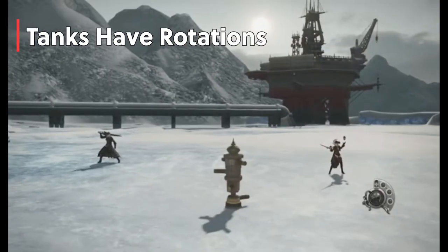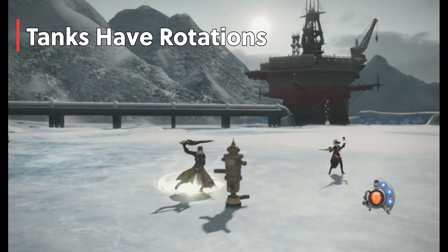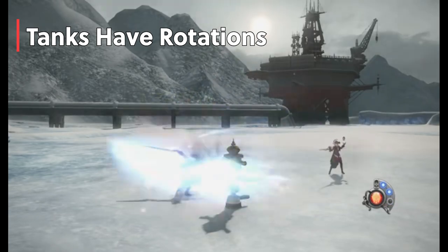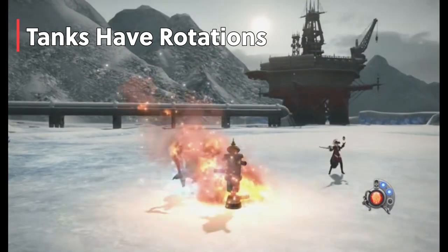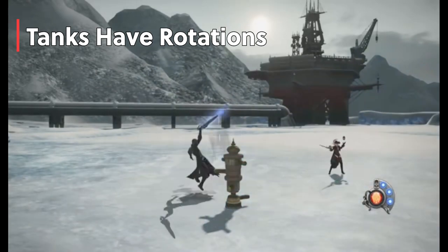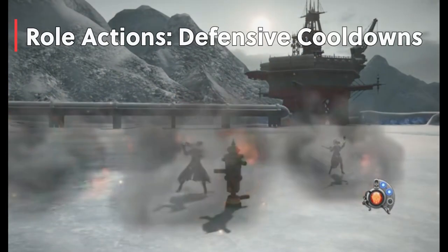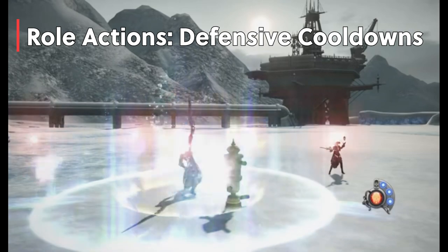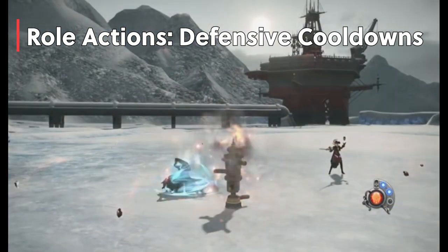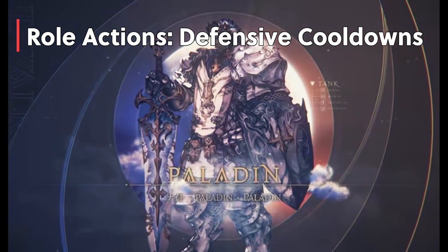Tanks have rotations. Unlike their healer counterparts, tanks do have DPS rotations with multiple abilities — albeit not very complicated, but there is a process to follow. You'll have to take the time to understand their damage rotation, but it won't take very long. Just look it up and apply it at the practice dummies. There are many resources out there to learn rotations, and tanking rotations are simpler in my opinion than DPS ones. All tanks also have defensive cooldowns. Under role actions, tanks share these cooldowns, which is great as you only need to understand them once. Each tank job also has their own specific defensive cooldowns related to the job.